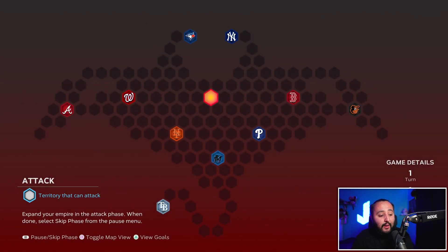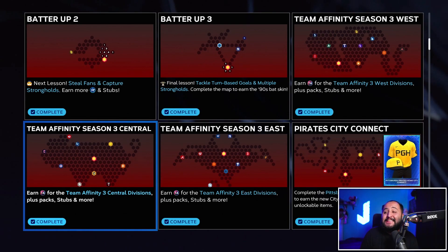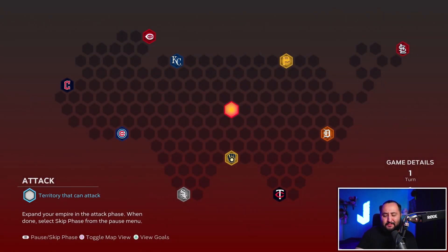Here are the East conquest map hidden rewards: there are six total hidden rewards — four Show Packs, a Diamond Duos Pack 14, and a Ballin' Is a Habit pack. The best part about this map is that there are no hidden rewards under any stronghold, so you don't have to play any extra games to get them. Next up is the Team Affinity Season 3 Central conquest map, which honestly looks like a pig to me.